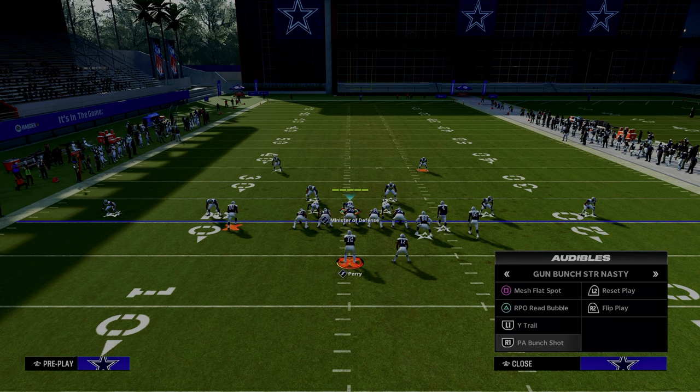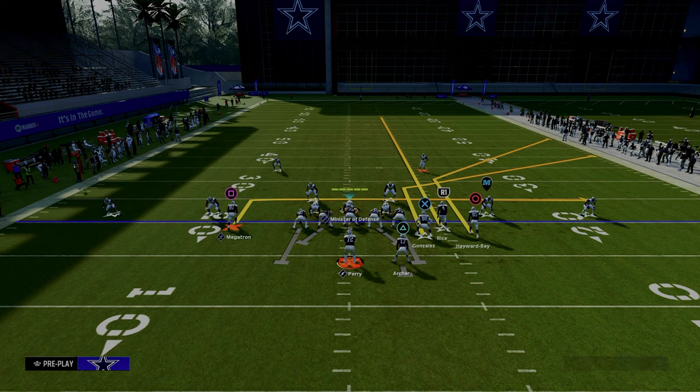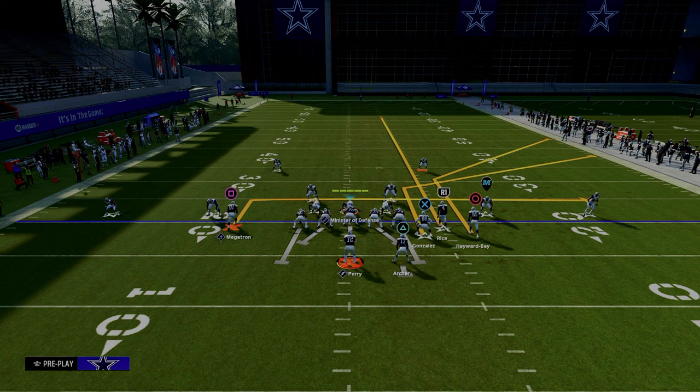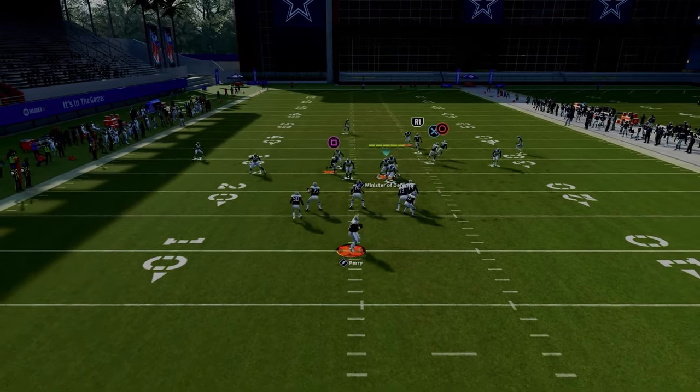First and foremost, the Mesh Flat Spot is the play you really need to be ready to stop if you're in a baseline press dollar defense. A lot of times people in the Colts playbook go to this formation to defend man coverage, but when you're running a baseline dollar defense, you're probably not in man. So we want to identify what their main ways of beating the dollar defense are — and it's really with this route combo right here.